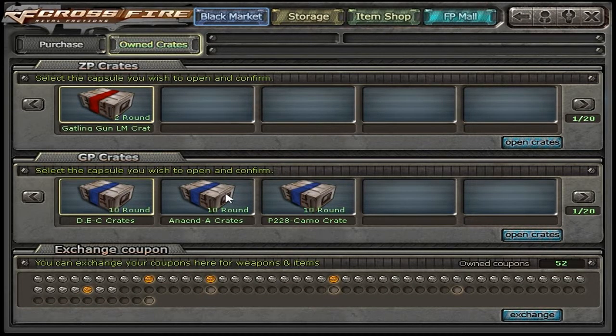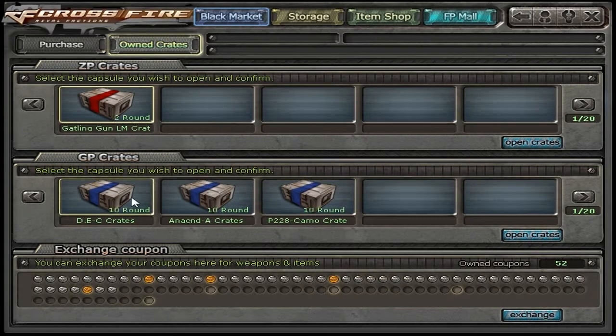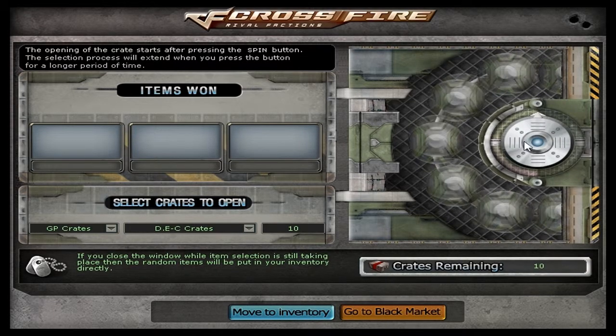Alright, hey YouTube, I'm bringing you here another crate opening video. Again, this is a live comp. Like I said, I'm going to do 30 — probably every time I upload one, I'm just going to do 30. Just a lot of GP left for more episodes. Right here I'm going to open 10 Desert Eagle camo, 10 Anaconda, 10 P228 camo, and at the end we're going to open these two Gatling Gun Liquid Metal crates that I got for free — for the Zombie Week event. Let's get started.